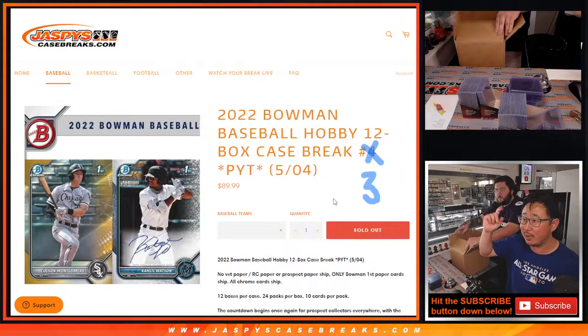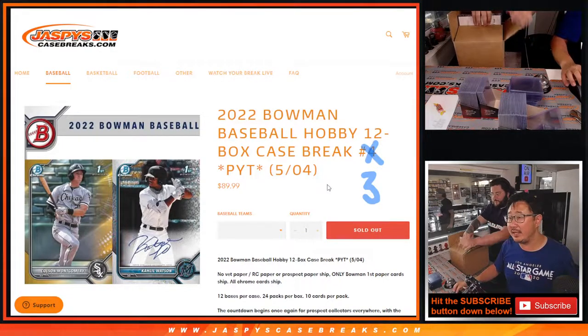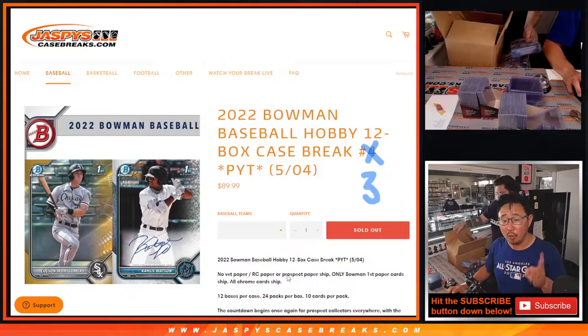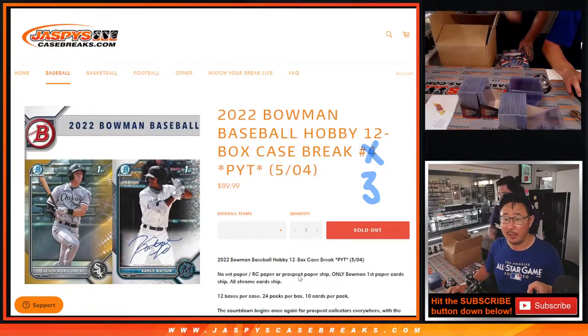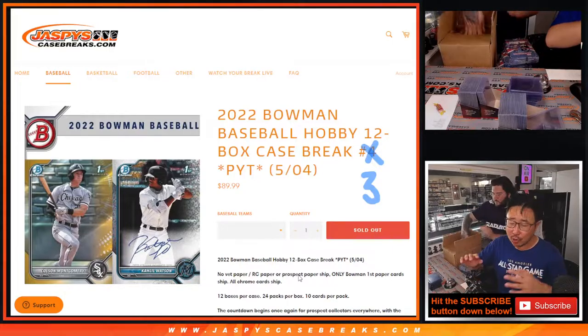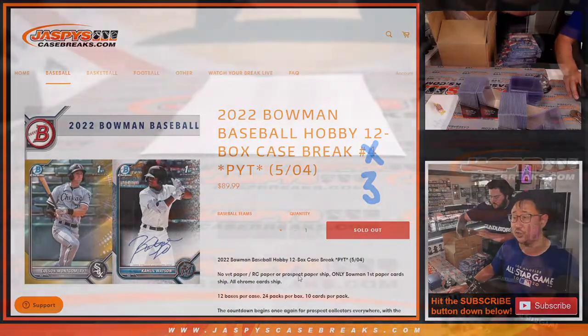My colleague Chris, right over my shoulder — you can see him on the top camera — is going to start opening up the hobby packs to give us a head start. No vet paper ships, no rookie card paper, no prospect paper ships. But a change from previous years: Bowman First paper does ship. And of course all numbered cards, all hits, all chrome, inserts — everything else ships.